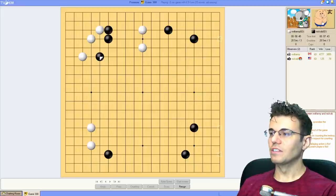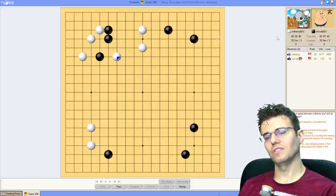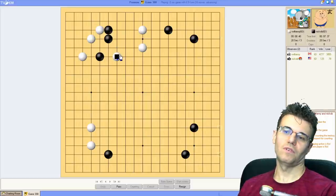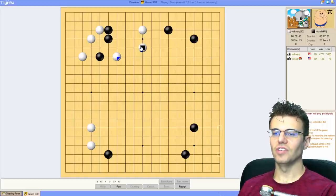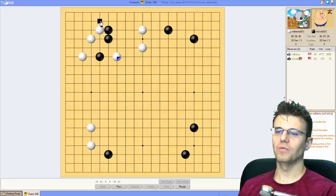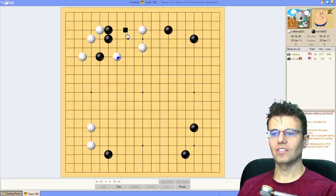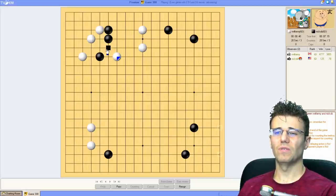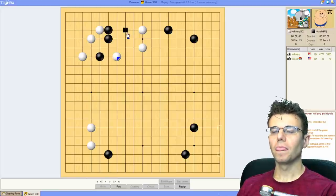I've got my pig mascot here cheering me on - I'm playing the mouse today. Tygem makes you pick Chinese zodiac animals. Interesting move - I'm not going to cut white directly, I want him to deal with it. We've got lots of good options here. My opponent wants to cut - both cuts are kind of bad, right? Both leave bad shape for my opponent.